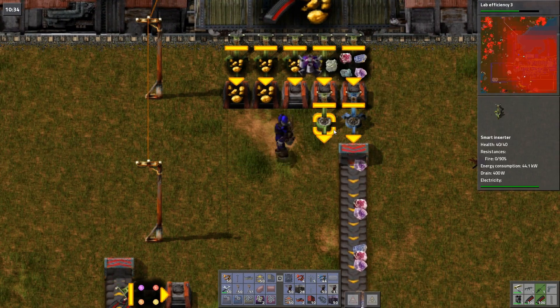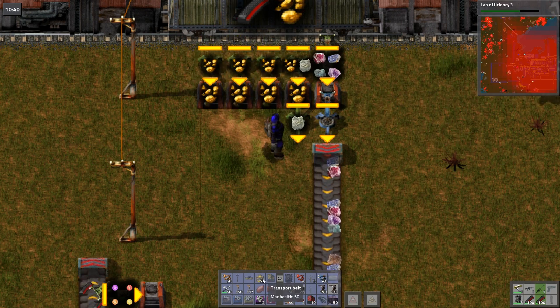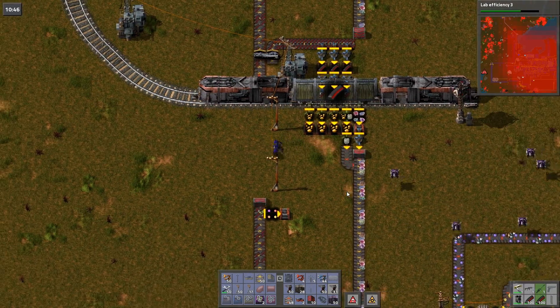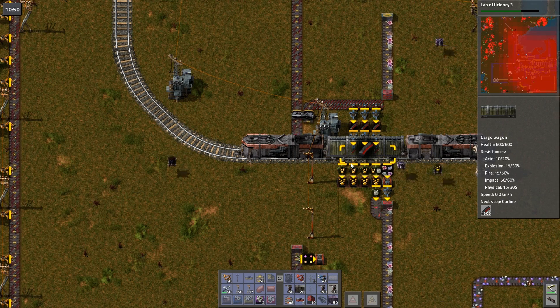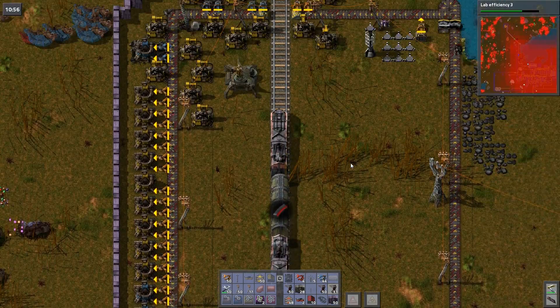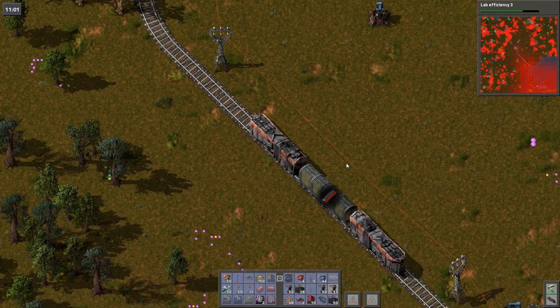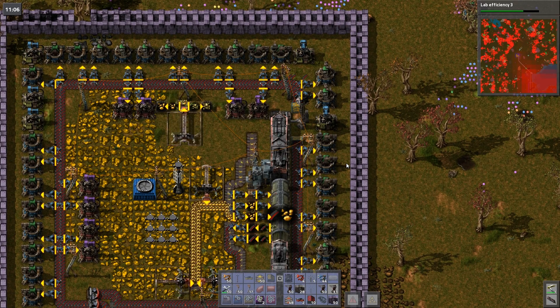At some point we need to turn all these alien artifacts into science packs, don't we? In Bob's mods they're used for research and also for certain types of ammo. I'm wondering if I should just turn all of it into science packs. I'm not so sure we're going to be using the ammo, so I'll probably just do the science pack thing — that's a job for later.